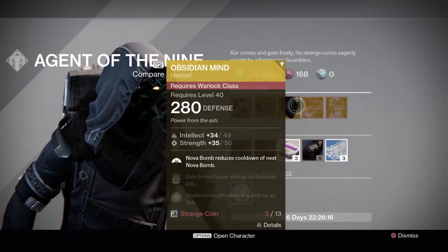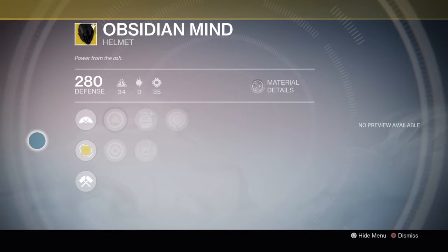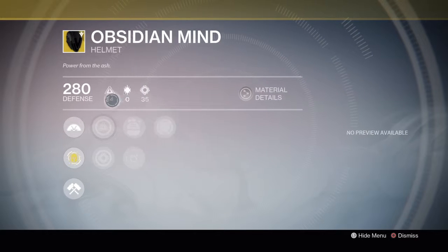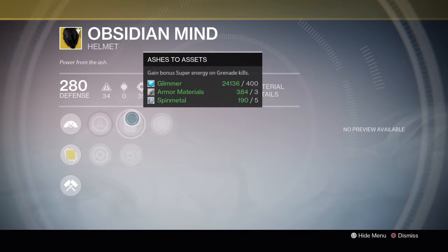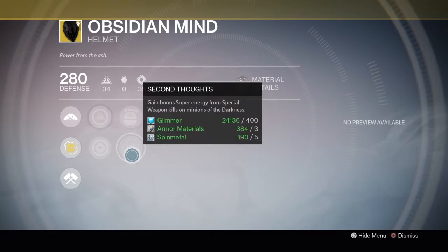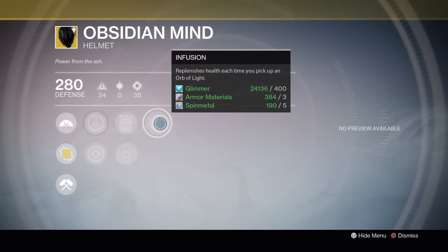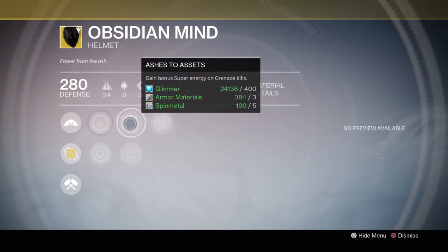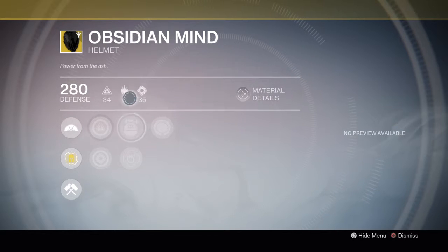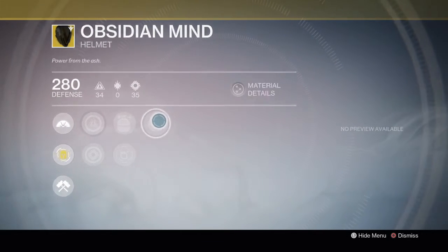Next, we have the Warlock's Obsidian Mind — this is for all you Voidwalkers out there. It has 34 Intellect and 35 Strength. We have the Intellect and Strength increases, Ashes to Assets where you gain bonus super energy on grenade kills, Second Thoughts giving bonus super energy from special weapon kills on minions of the darkness, and Infusion which replenishes health each time you pick up an orb of light. This, honestly guys, is an ideal PvP build of sorts — ideal in my book, especially if you like to use your Energy Drain attacks. My opinion only.